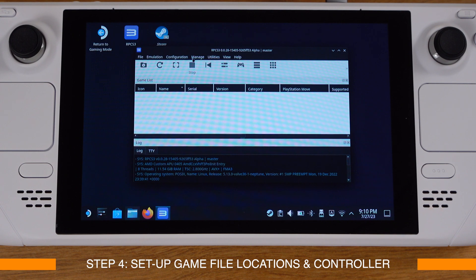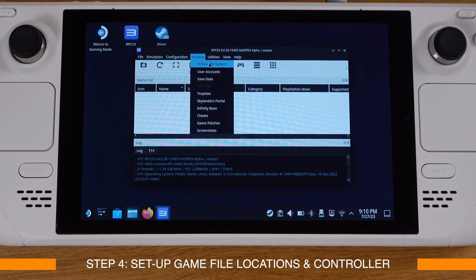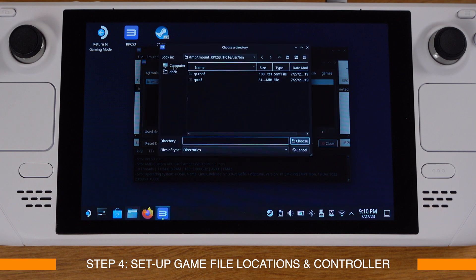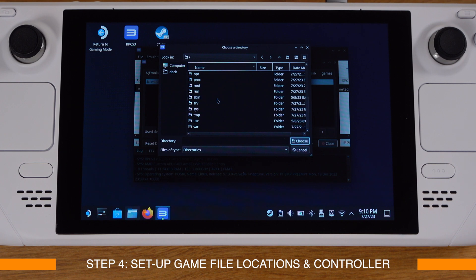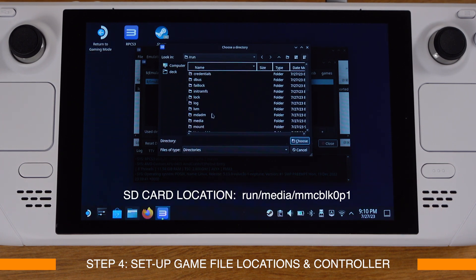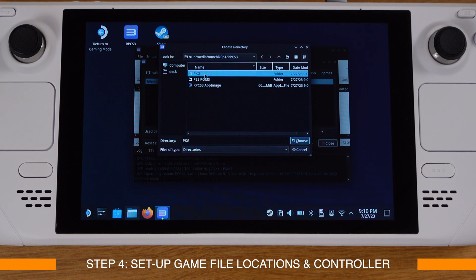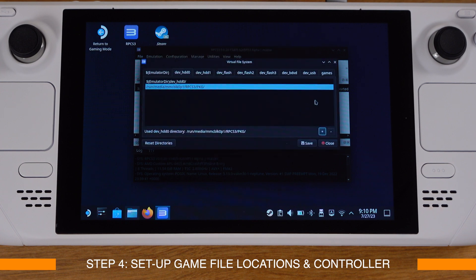Next, let's set up the game file location. Go to the Manage menu at the top and select 'Virtual File System'. Click on the 'dev_hdd0' tab — this is the location where installed pkg games are stored. Click the plus icon in the bottom right corner, then navigate to the pkg folder we created in step one. Check the SD card location address shown on screen, go inside the pkg folder, and click Choose.